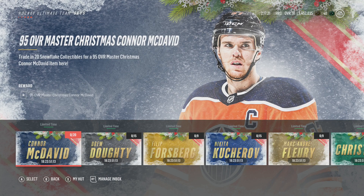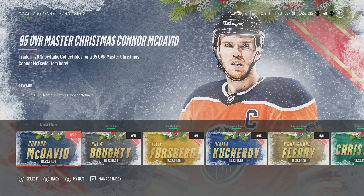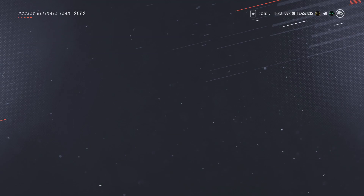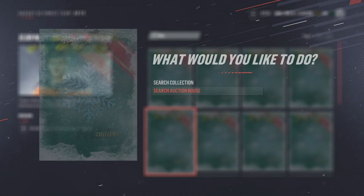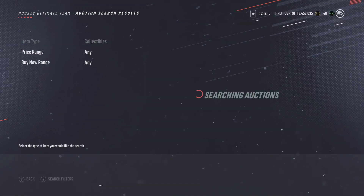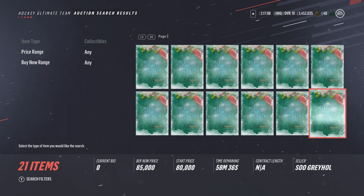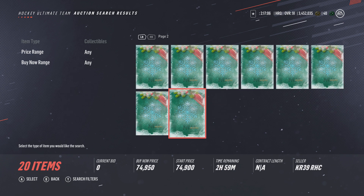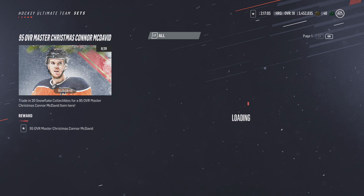We also have the brand new player in the Christmas item section: Connor McDavid, 95 overall master item. You've got to trade in 20 snowflake collectibles. This card is definitely worth those collectibles — right now they're going for an absolute ton, which does not surprise me at all. As I'm recording this it's like 5:10 in the afternoon and they're all going for at least 50k — 70k at least, my goodness.